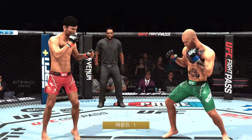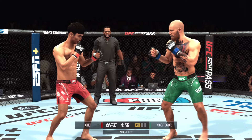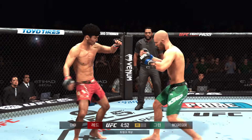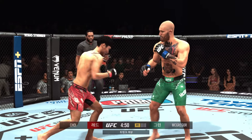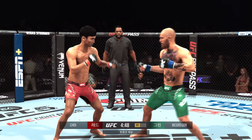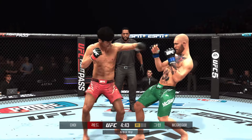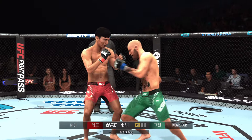Perhaps no fighter in the game understands out-of-control distance as well as this southpaw Conor McGregor. You gotta be mindful of what's coming your way in the early going. This is a man who knocked out Jose Aldo in 13 seconds, has a 3-and-a-half-second knockout to his credit as well. We'll see if McGregor can take advantage of his reach in the early going.